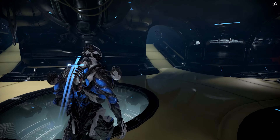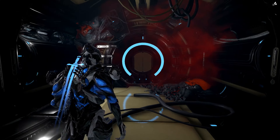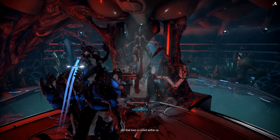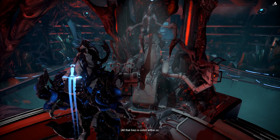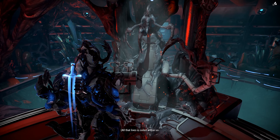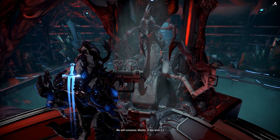That cyst will permit you to walk into the infested room without Nidus itself. So you can walk in there, and as you can see this chair right now — you sit on the chair and it will give you an icon.